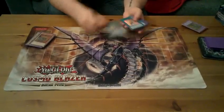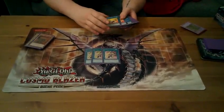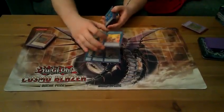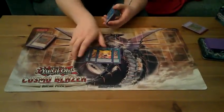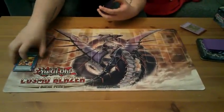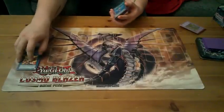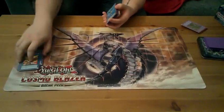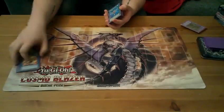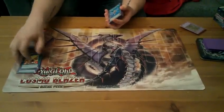For the spells, we've got our searchers: three Proving Grounds and two Ten Keys. I'm running Proving Grounds over the Hero Engine because I personally do not like how many extra outs people have to them — Solemn Warning, Bottomless, basically anything to get rid of the monster. It's just ridiculous. I'd rather them waste a Solemn or something to negate a spell to stop me.